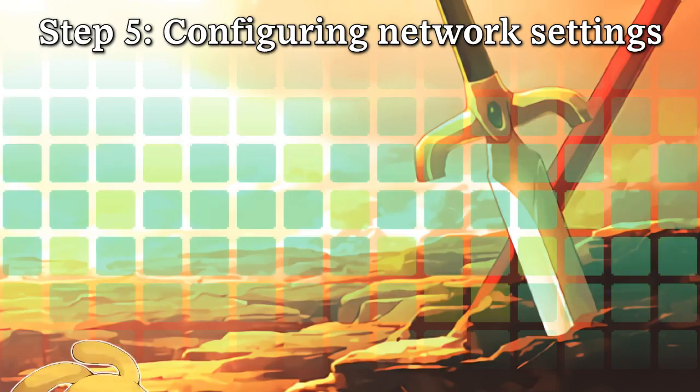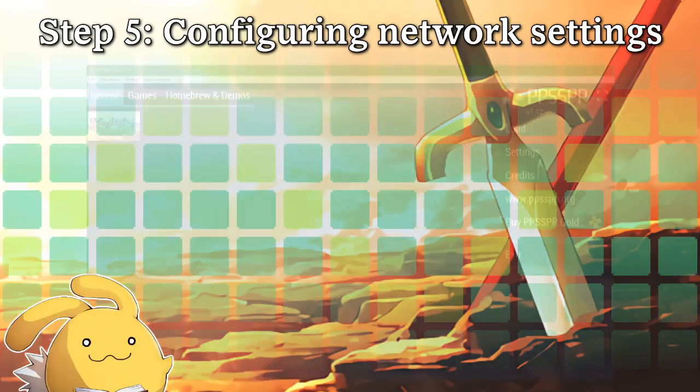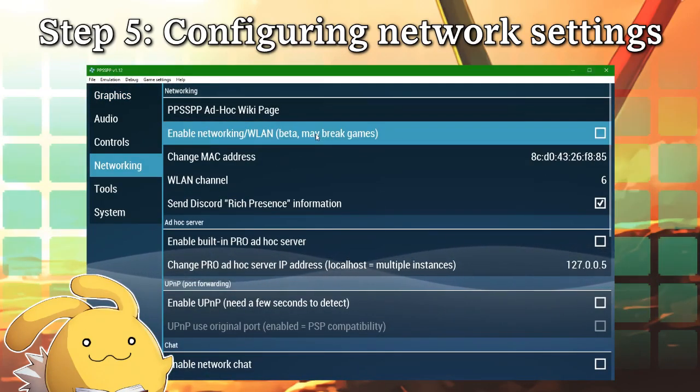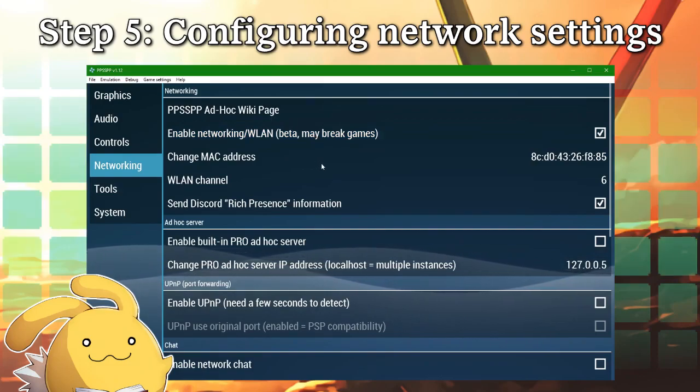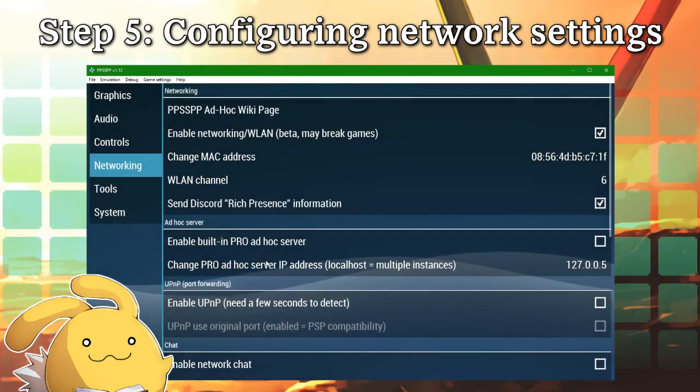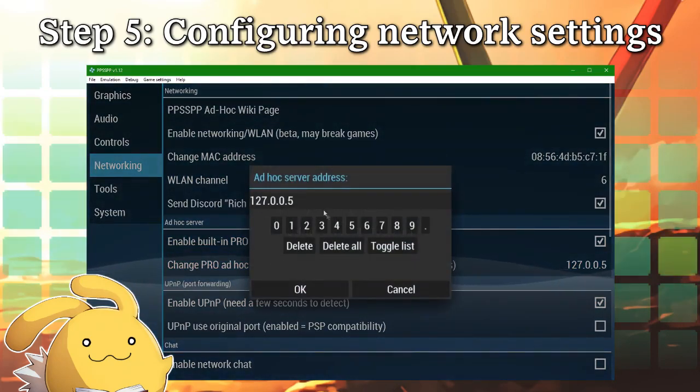If you want to set up netplay yourself, here are the settings you'll need to configure. Go to Settings, then Network, and enable Networking/WLAN. Randomize your MAC address by clicking on it — every instance of PPSSPP needs a unique MAC address or they'll conflict with each other. Decide on a WLAN channel and make sure it's the same for all instances. Enable both the built-in pro ad-hoc server and UPnP. Your machine can host an ad-hoc server on its local network, which is 127.0.0.1, so anything within that IP address will work.